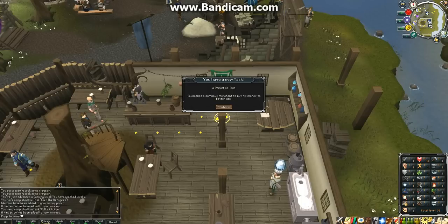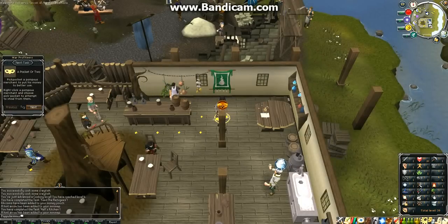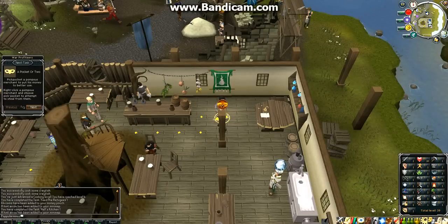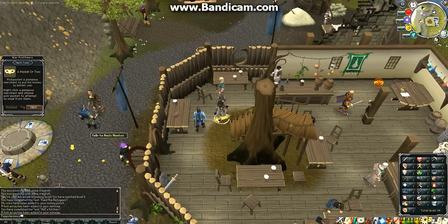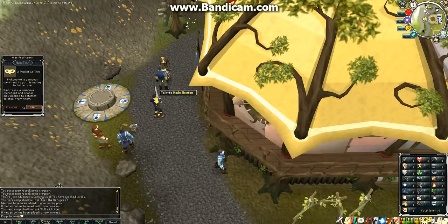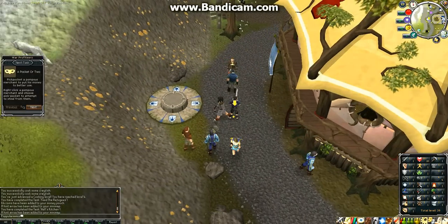So we're going to continue and it says that we need to pickpocket someone. This is going to be your thieving skill, which is pretty much just stealing from people in the game — but not real people, just NPCs. Sometimes you're going to take damage when you do this, but the higher level your thieving, the less chance they're going to catch you when you're trying to pickpocket them.